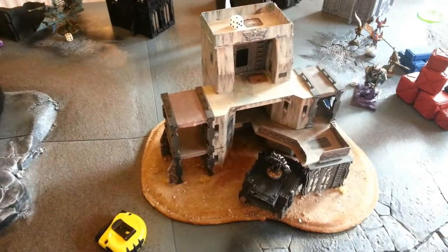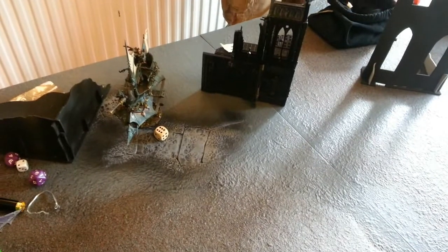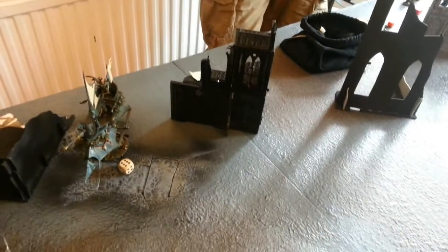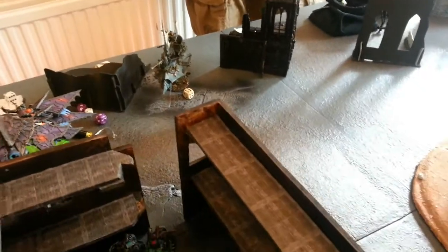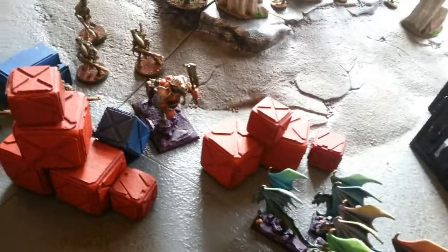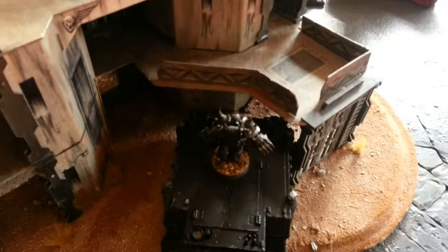CSM shooting phase: the Heldrake flames over, causing a glance and a pen on the Raider, immobilizing it, and causing 2 wounds on the Jet Bikes, who then fail their morale check and run off the table — very unlucky for the Dark Eldar. Some shots at the Raiders get only 2 hits with no glances. Combined fire from the Land Raider does little as targets pass Feel No Pain. The Forge Fiend hits and does 1 wound on a target. 2 Meltaguns pop up but do nothing.